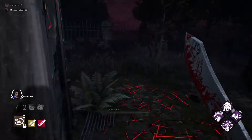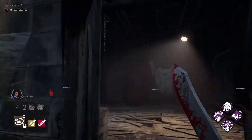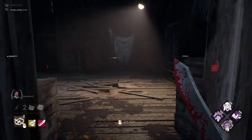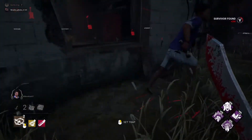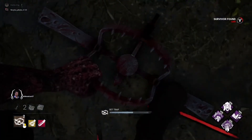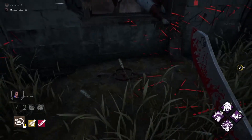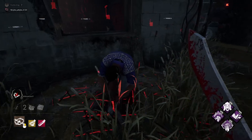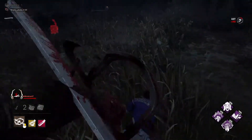Jay, you need to blind me properly with the flashlight. If we try to destroy a pallet and the survivor blinds you with a flashlight during that action, you get stunned. The key point: make sure the survivor doesn't blind you during the pallet break. Another way to stop survivors from looping you is to put a trap — it will instantly catch them.